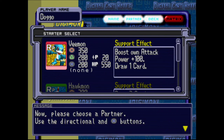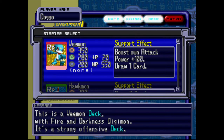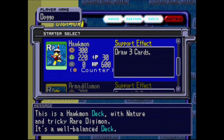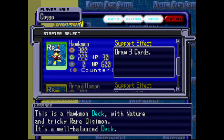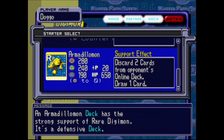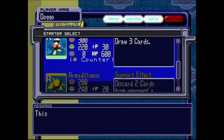It's aggressive, it's red — that's what they are. Then there is Fire and Darkness, a very offensive deck — it likes to hit hard. Hawkmon has Nature and Rare; it focuses more on Digivolving quickly and drawing. And Armadillomon, which is a Rare-only deck that's very tanky.